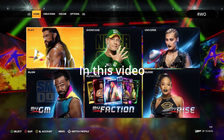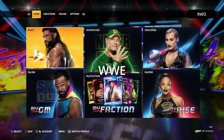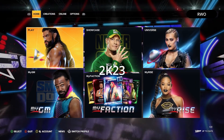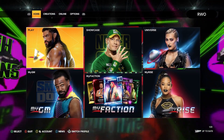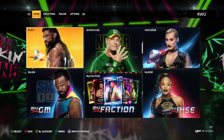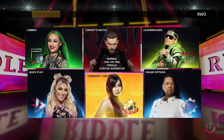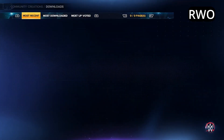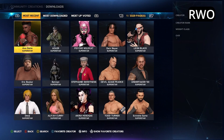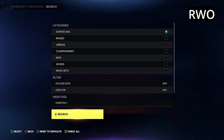In this video I am going to be showing you the top 10 creator wrestlers in WWE 2K23. First and foremost, if you don't know how to get to community creations, go to Online, then Community Creations, then Downloads, click on Superstar, and click triangle or Y to go to the menu where you type hashtags or the creator's name.